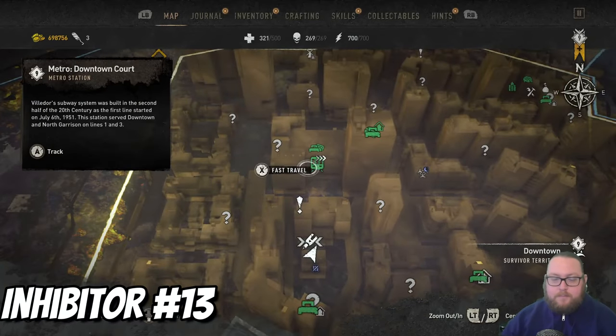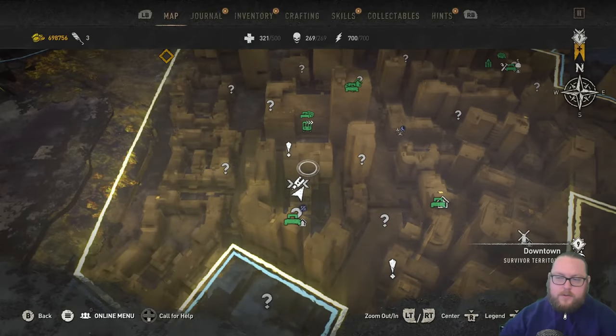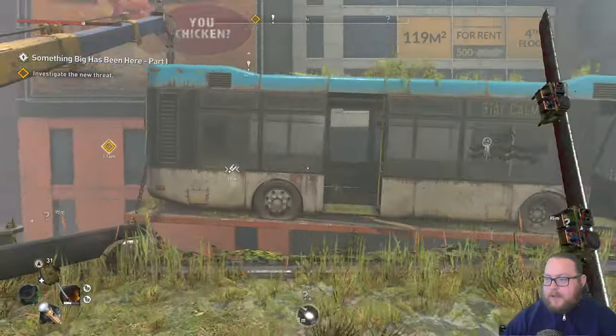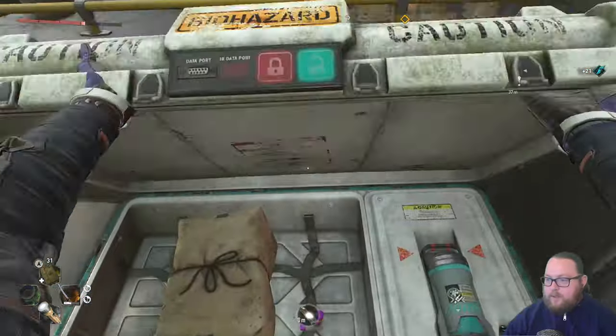The next inhibitor chest is going to be directly south from the metro downtown station. You'll see this building right in front of you as soon as you head south. Go around to the other side, climb on top of this building, and you will see this bus hanging in the air — just go inside and grab it. That gives us another single inhibitor.